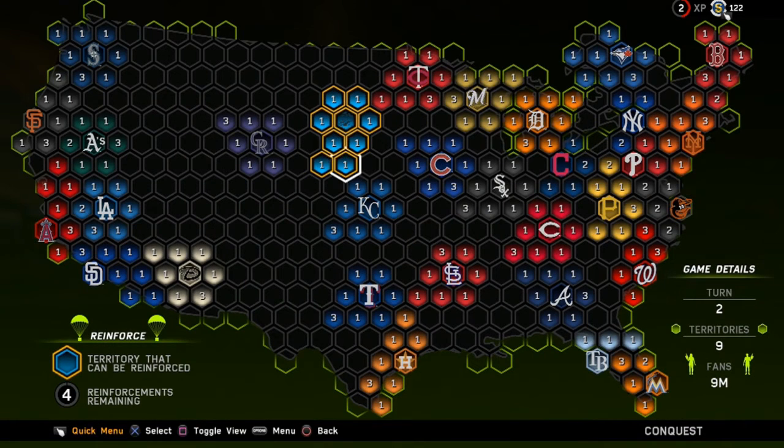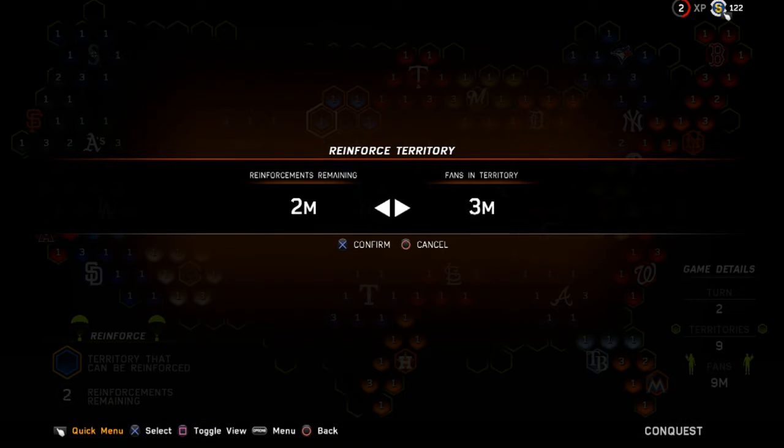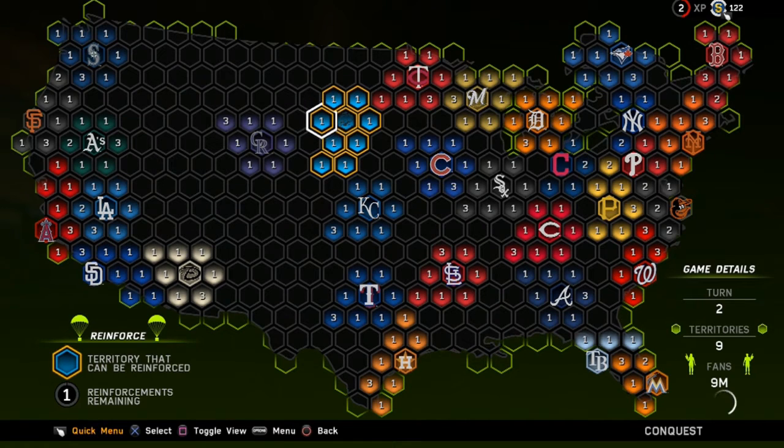Now we get to reinforce with the fans we just earned, plus the fans we automatically get from our strategy. We have four million fans to reinforce. I'm going to start adding them here so we can start going after the Rockies — let's put four million fans there to give that spot a total of four, and put one up here just to defend a little bit so we don't put all our eggs in one basket.